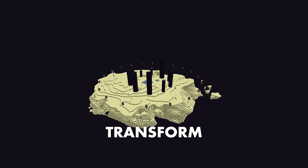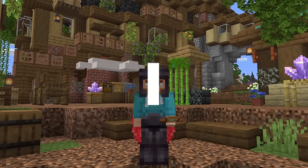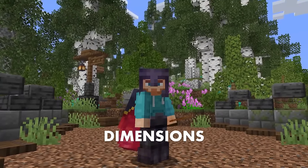Since the end update released in 2016, I've always wanted to transform the main island. Except instead of just placing something on top, I want to remove the island, creating a giant world tree linking the different dimensions together.